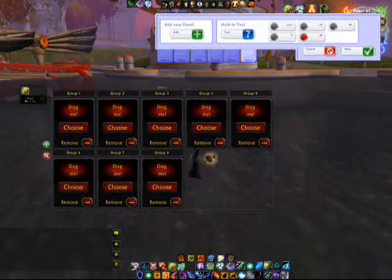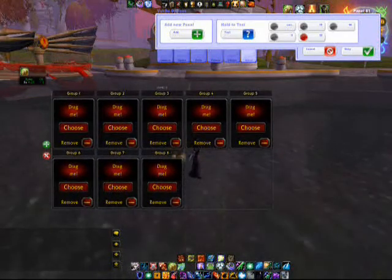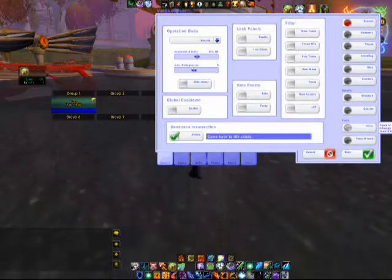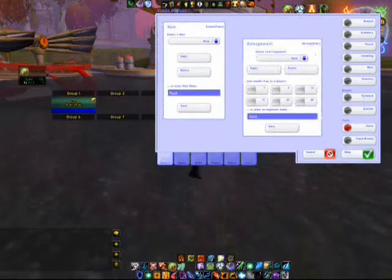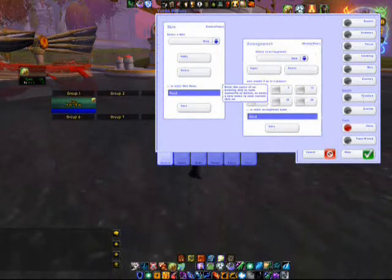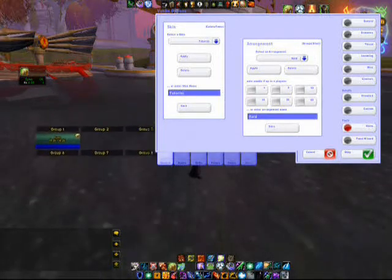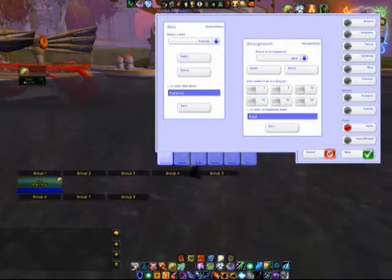After you finish and get it to what you like, go to the General tab, go to your Skins, and you can actually save your skin. I'm going to save this as 'tutorial' and we're going to save the skin as that. Now if you want to choose a different skin, you just do that — you hit Apply, and there it is.